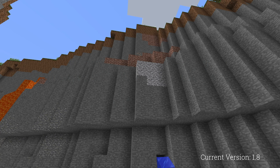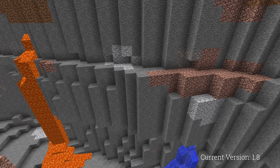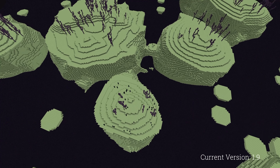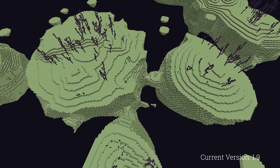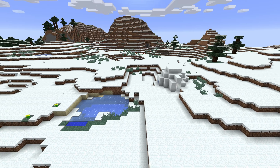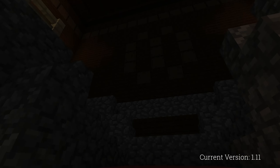Continuing on from 1.7.2, ocean monuments, diorite, andesite, and granite blobs, and the customized world type were added in 1.8. In 1.9, the End was changed, adding end islands, end cities, and end ships. And igloos were added as well. Fossils and woodland mansions were added in 1.10 and 1.11 respectively.